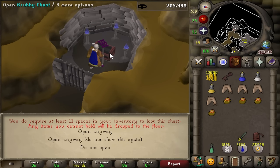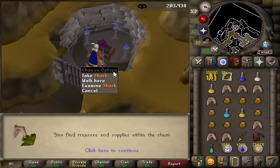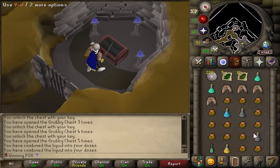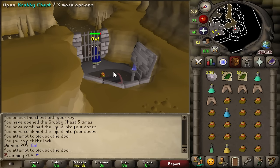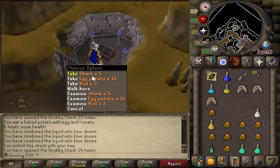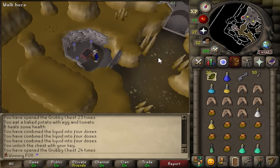First key — not great, but it doesn't really matter. Second key — that's okay. The nice thing about opening these chests is that you do get a bunch of decent food, so I'm going to get myself a bunch of sharks. I got myself some range potions, some defense potions, prayer potions, but I really am looking for that Brew drop overall. The rest of these supplies are just going to be nice along the way. That was 24 keys and that took me a decent amount of time to get them.